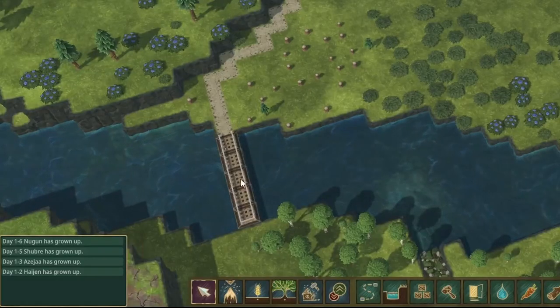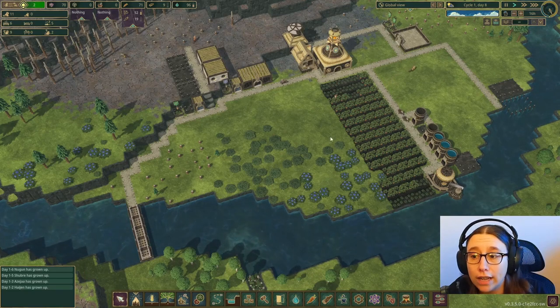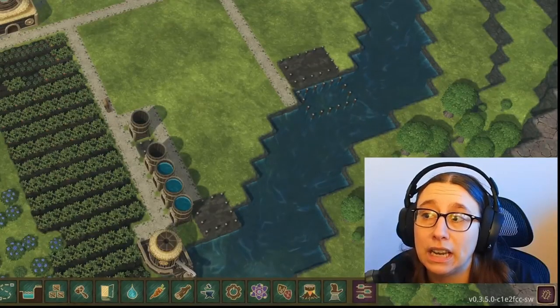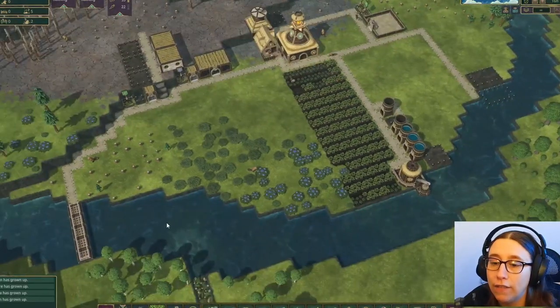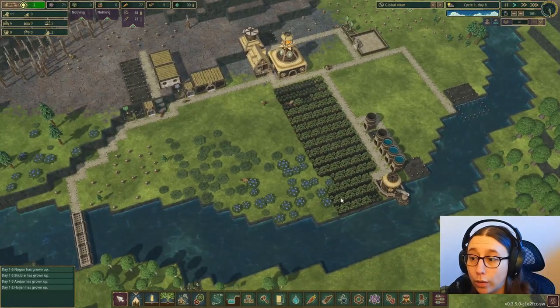Having the dam built will help us later to be able to continue growing carrots, berries, and trees. It depends on how long the drought is — if it evaporates or if we pump too much water out, then we'll be in trouble. But for now, we are good.